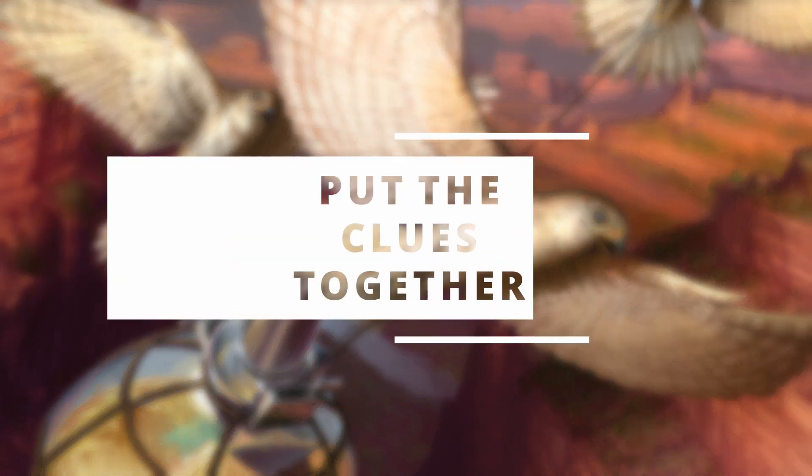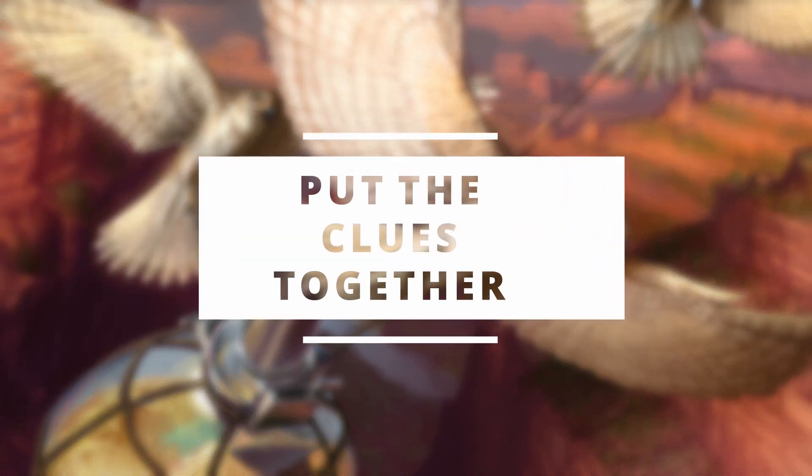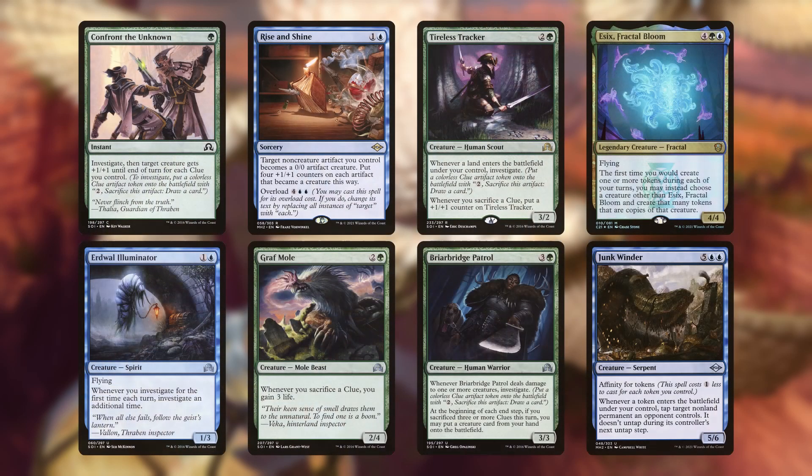Of course, if you're going to be making clues with your commander, you also want to have some payoff cards for doing so. My friend has chosen these: Confront the Unknown, Erdwall Illuminator, Rise and Shine, Grafdigger's Cage, Tireless Tracker, Briarbridge Patrol, Esix Fractal Bloom, and Junkwinder. I have absolutely nothing to complain about here. All of these are really good, and Rise and Shine reaches into the realms of both good and creative. I look forward to losing to it.